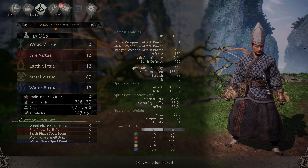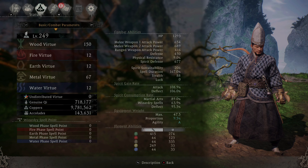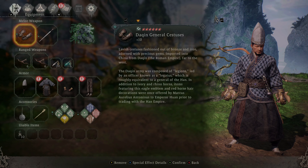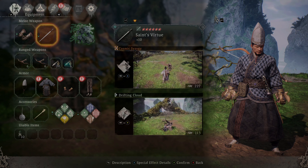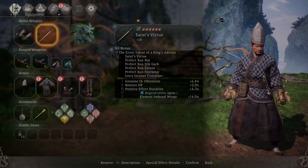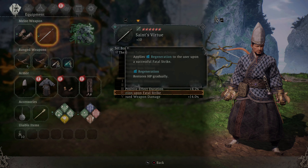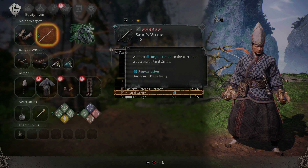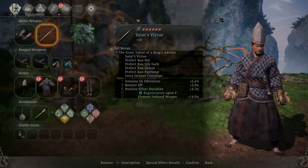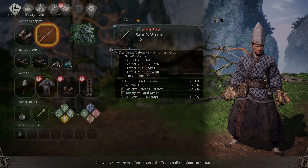We're maintaining Agility A and 12 in all those three virtues because we're using a lot of Elemental Weapon Imbuments. Looking at one of the set pieces, we get General Chi Obtention, Restore HP, Positive Effect Duration, and a unique effect called Regeneration on Fatal Strike, which restores your HP gradually. The final effect is Element Imbued Weapon Damage.